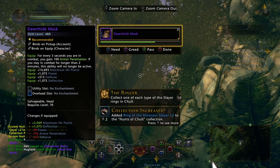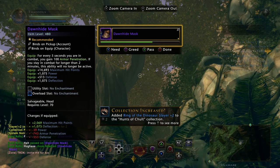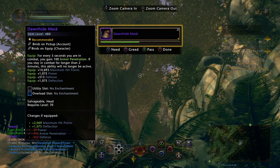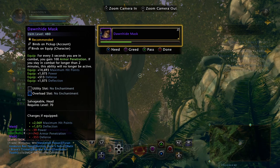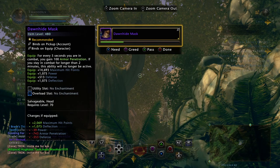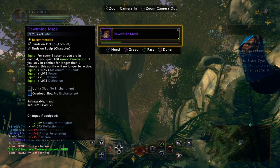Wow guys, this is impressive. Every 5 seconds you're in combat, you gain 100 armor penetration. This is going on for 2 whole minutes, so we're looking at about 2,000 armor pen in addition to 1,000 power. Guys, this is very, very nice for DPS.